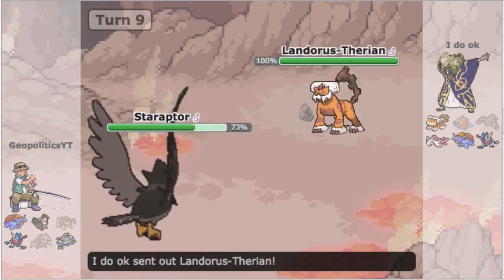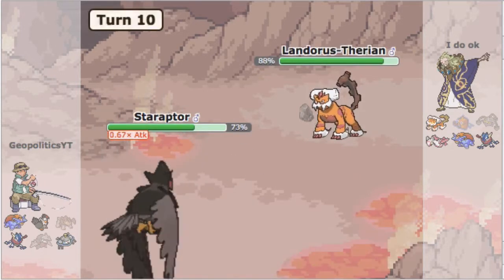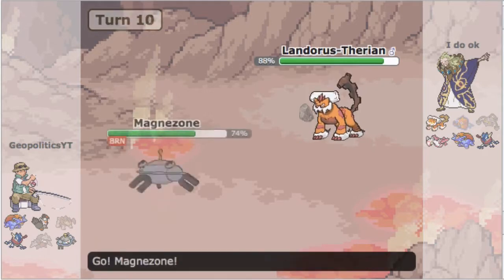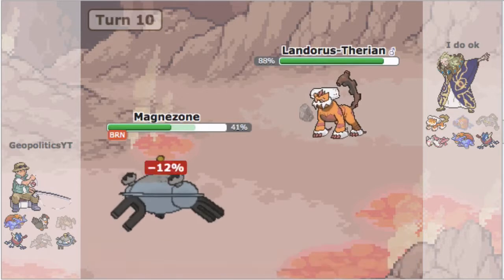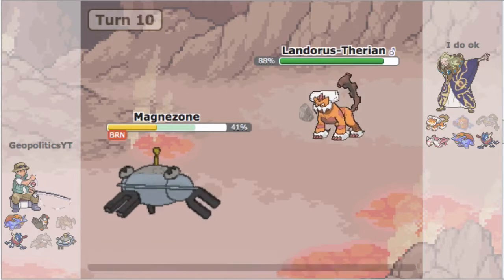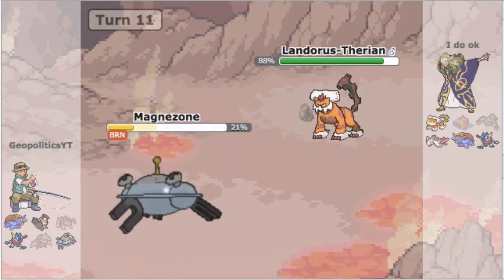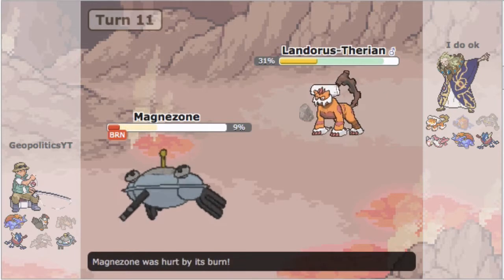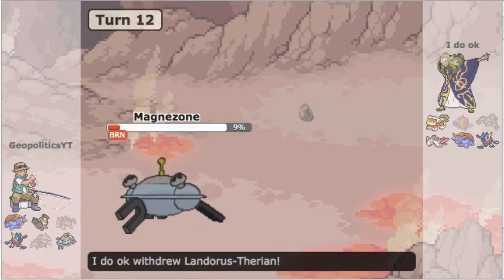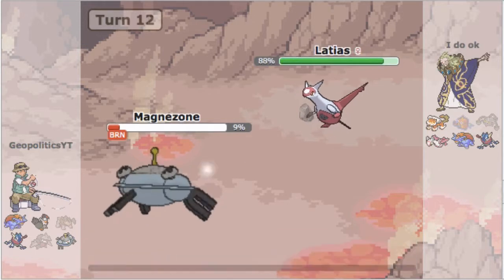Now I go into Staraptor and click Double Edge because it easily knocks out this defensive Rotom and will knock out pretty much anything else on his team. He decides to go into Lando, so I switch into Magnezone — I'm almost 100% certain Lando is scarfed since he had Ferrothorn for rocks. I click Flash Cannon once before going out, which actually works out really well because I get to weaken Lando a lot.